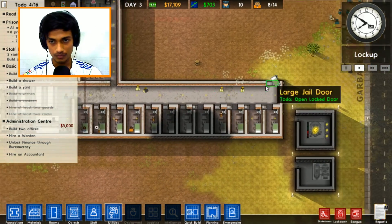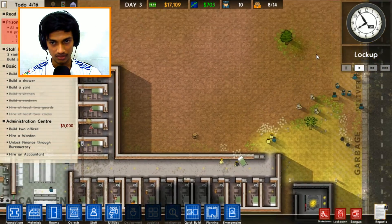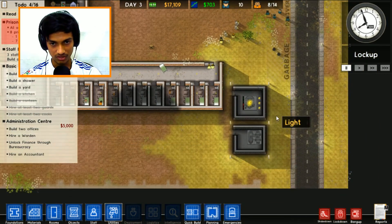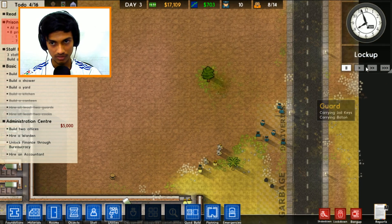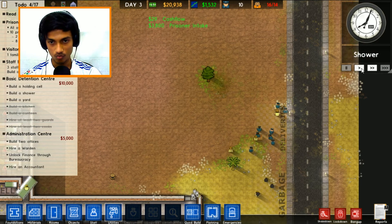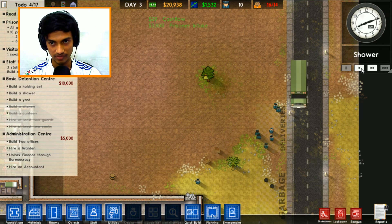Right now we have eight prisoners arriving soon. We just have to build a holding cell for these prisoners to keep them in. We need some more guards too - and there are the prisoners, come on, just take them in.